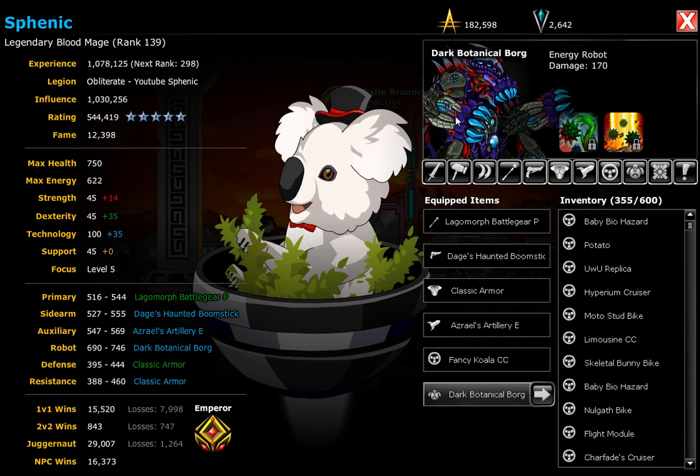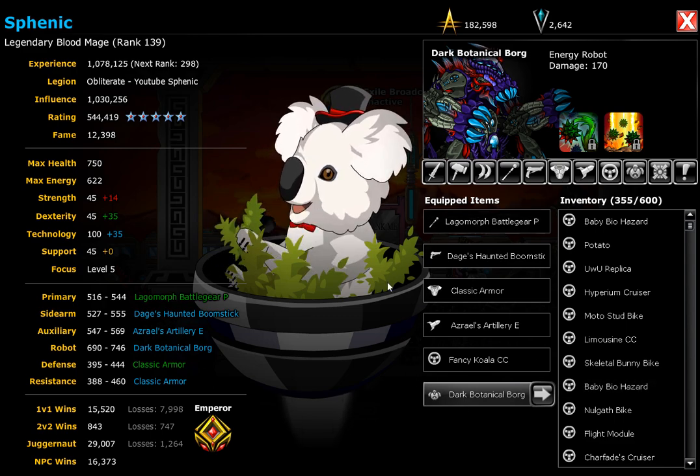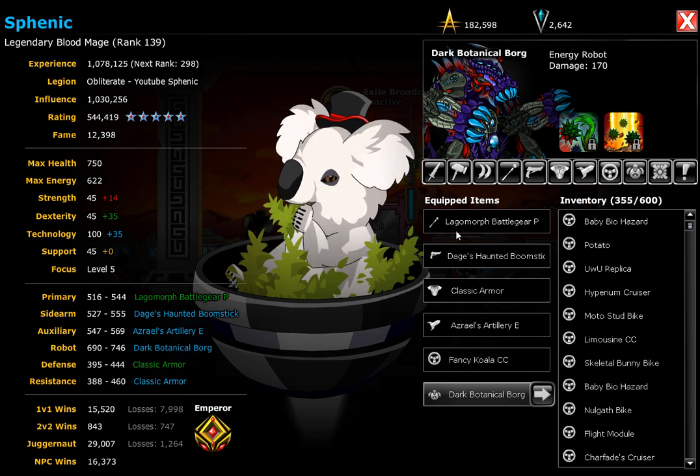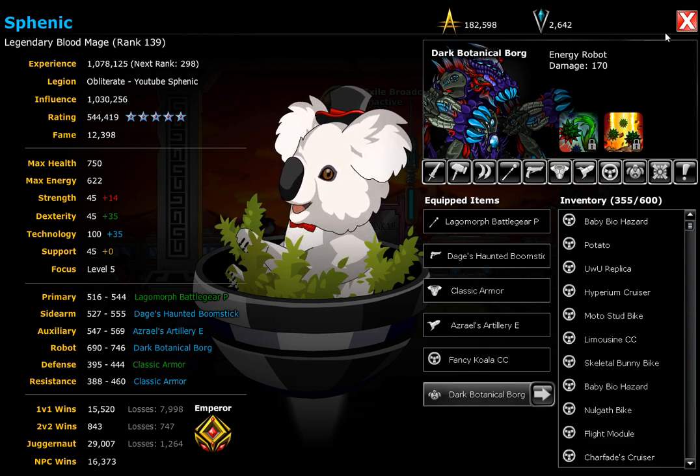And for my robot I'm using the Dark Botanical Bark. If you haven't noticed, all of these are energy variants, since that usually does the most damage against opponents. And most of my weapons are designed to damage more than one opponent, so it makes the matches a lot faster.